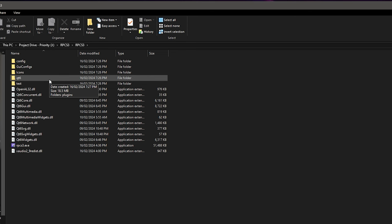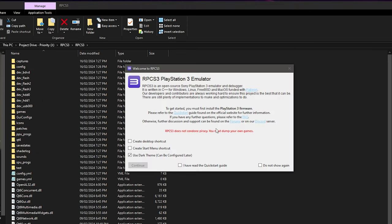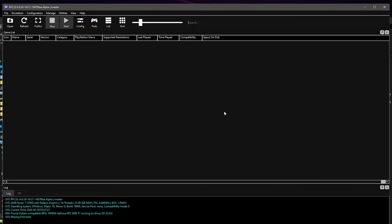After copying all files and folders into your RPCS3 directory, we begin the configuration process. If you're opening RPCS3 for the first time you'll be greeted with a small welcome window. Make sure to select 'Create desktop shortcut', 'Create start menu shortcut', and check the box 'I have read the quick start guide and do not show again'. Then click Continue. You'll also see an important red warning that says RPCS3 does not condone piracy and that you must dump your own games.